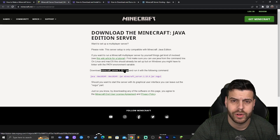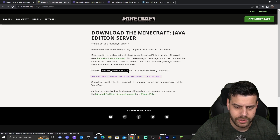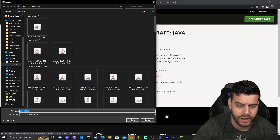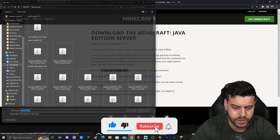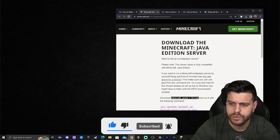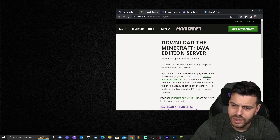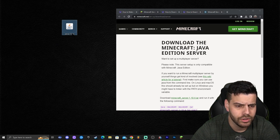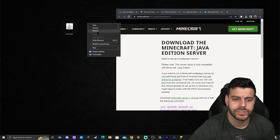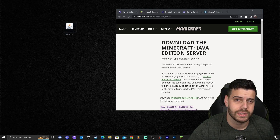It's important to remember it's a JAR file. Go ahead and click on that green link to start the download automatically. It may ask where to save the file, but it will likely download straight to your downloads folder. Once you have the file, drag and drop it onto your desktop. Your file should be named something like server.jar — mine has a number because I've downloaded it multiple times for tutorials. Once you have server.jar, you're ready to start installing the server.